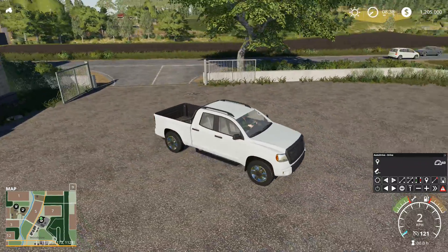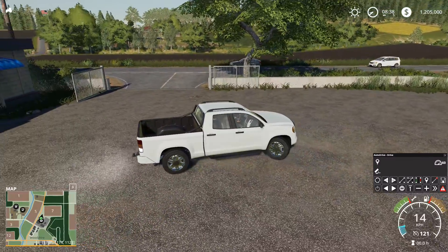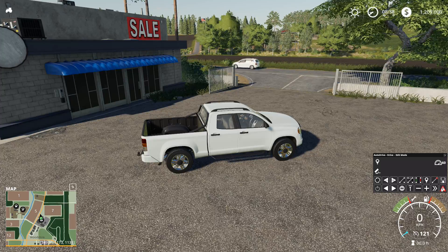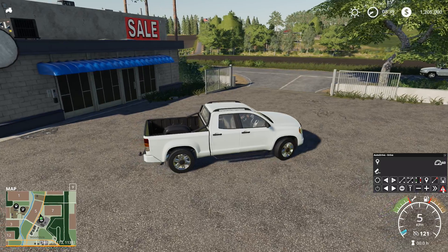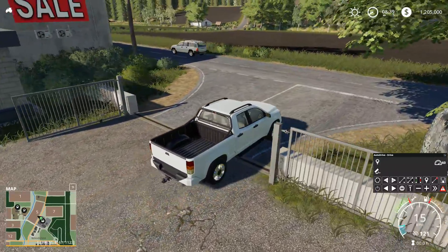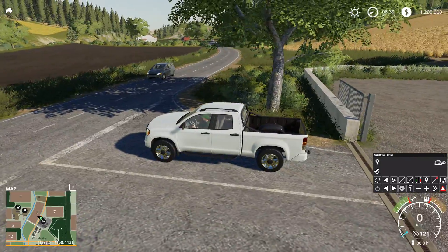So here I am at the shop, I just purchased this truck right here. And as you can see, I'm in the edit mode. To bring up the cursor, it's the middle mouse button. And then to bring up edit mode, it's this little button right here where it says edit mode. So right now there's no network on here because this is a modded map, but I can create a network on here if I need to.